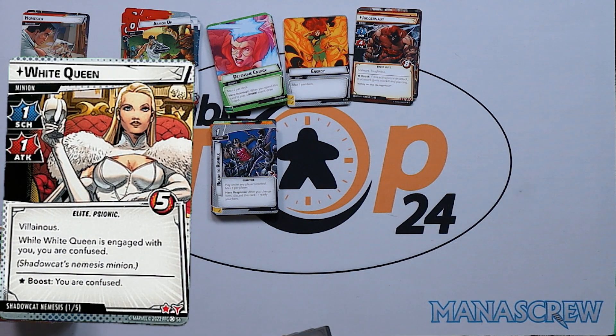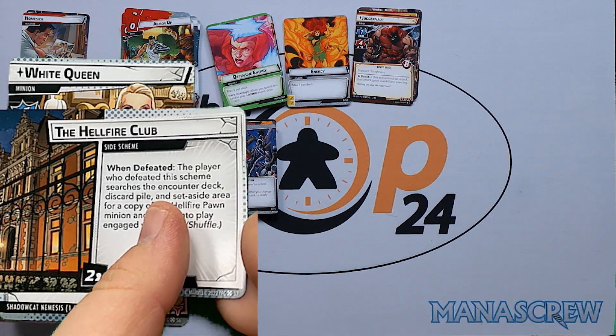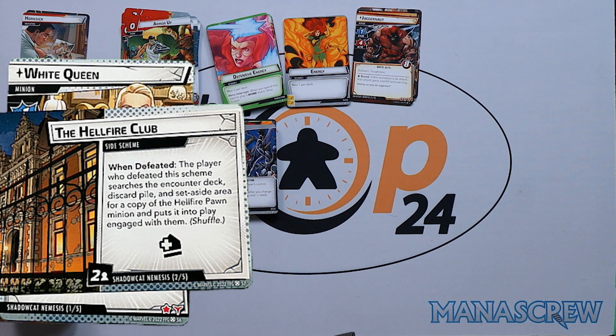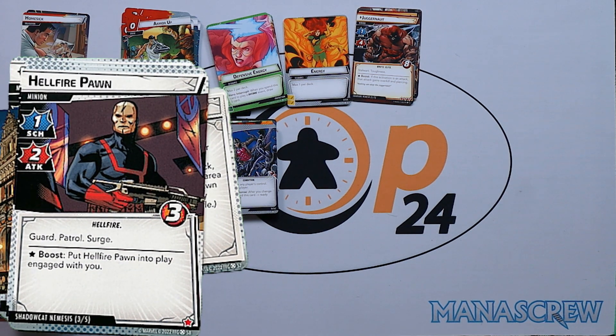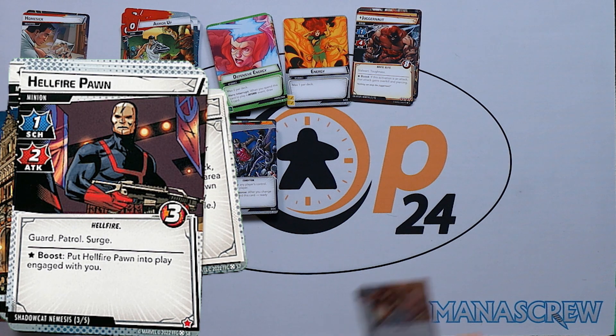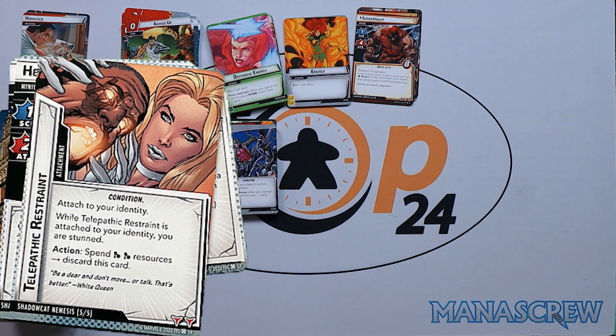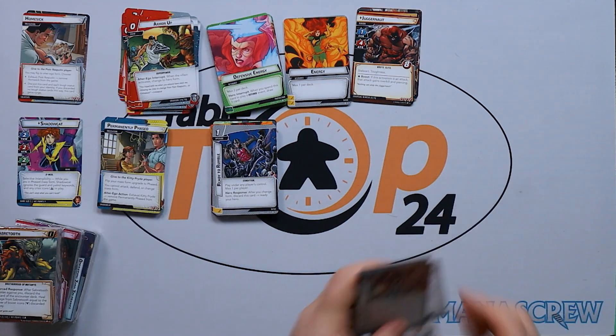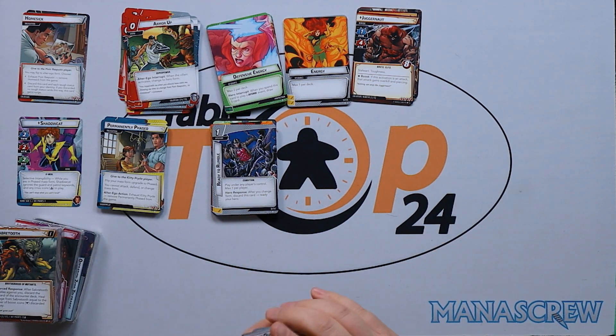The nemesis is the White Queen — villainous: while the White Queen is engaged with you, you are confused. One-one with five health. Then the Hellfire Club: when defeated, the player who defeated this searches the encounter deck, discard pile, and set-aside area for a copy of the Hellfire Pawn minion and puts it into play engaged with them. Two copies of Hellfire Pawn: one scheme, two attack, three health with Guard, Patrol, and Surge — plays into Kitty's abilities. Then Telepathic Restraint, attached to your identity — while it's attached, you are stunned; spend two science resources to discard this card. Quite punishing for anyone who wants to be attacking.